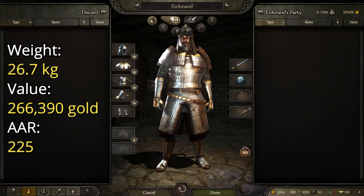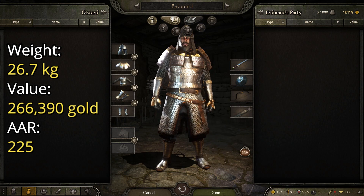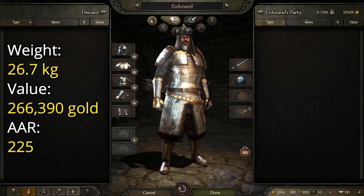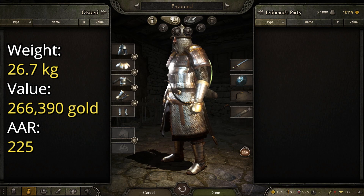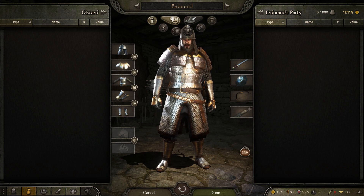This suit, other than looking super cool, has a weight of 26.7 kilograms, a value of 266,390 gold, and an AAR or average armor rating of 225, making it all around one of the best suits of armor in the game. That was the top five armors of the Steppe.